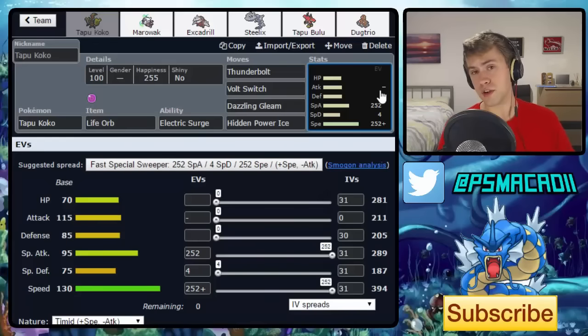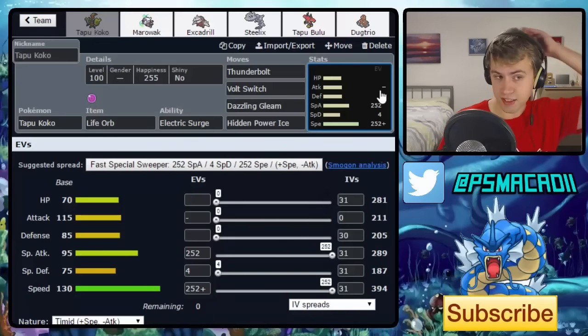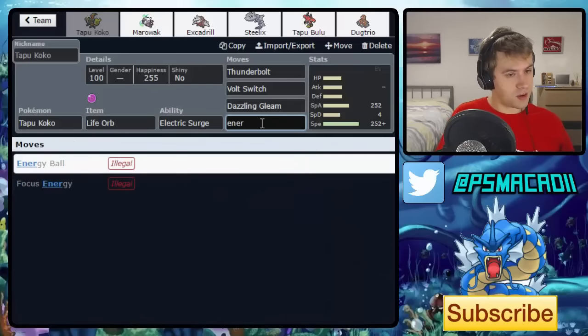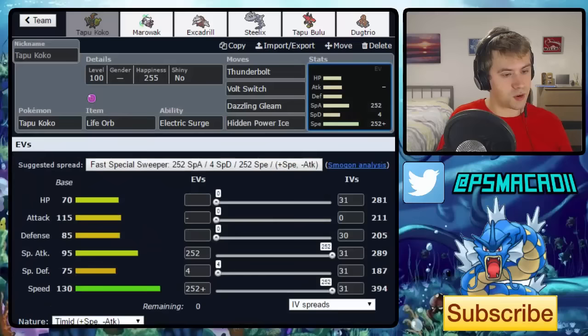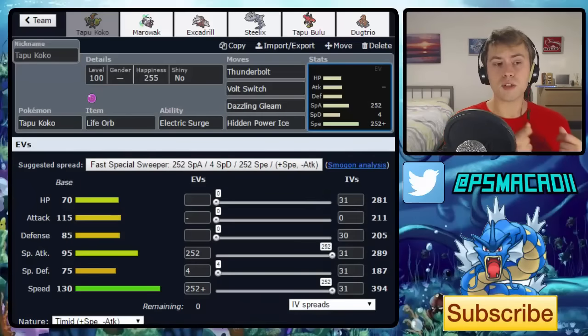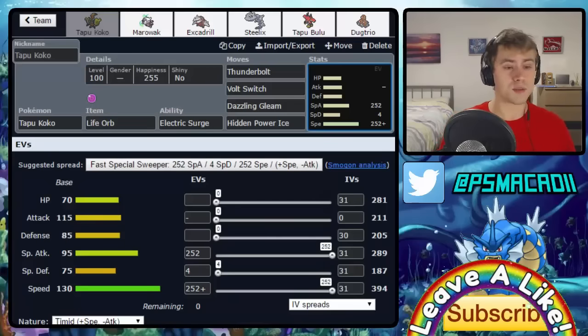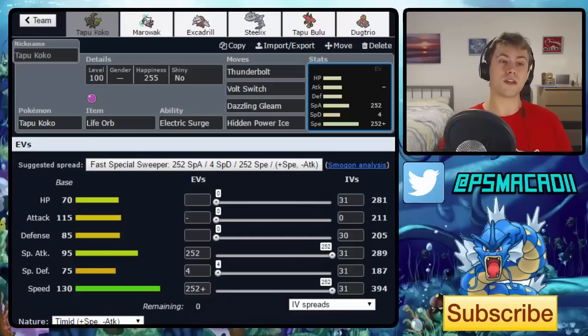So with a Life Orb, even though it only has base 95 Special Attack, it gets a Life Orb and a 50% boost on top — it's like having Choice Specs with 50% of a Life Orb due to how multipliers work. The current OU standard moveset is Thunderbolt, Volt Switch, Dazzling Gleam, and Hidden Power Ice. It's designed to come in, Volt Switch out, or get Thunderbolt off. Dragon types that resist it get hit by Dazzling Gleam, and Ground types get blown back by Hidden Power Ice, outspeeding non-Scarf Landorus.